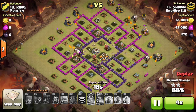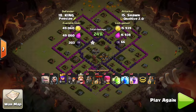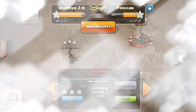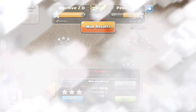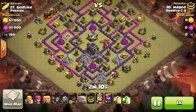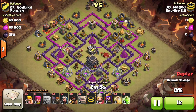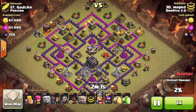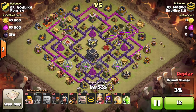Next we're looking at a hog attack on a lower base. We're trying to get more diverse attacks in — lower, upper, all kinds — and we'll be bringing in more Town Hall 10 attacks and three-stars going forward. What we're looking at here is a simple lure taking out a few defenses, getting the full lure, bringing it over to the right side. He opts to bring a 2-1-2 in his CC.